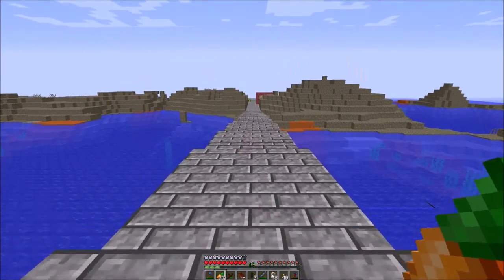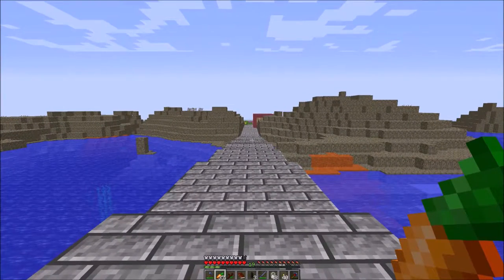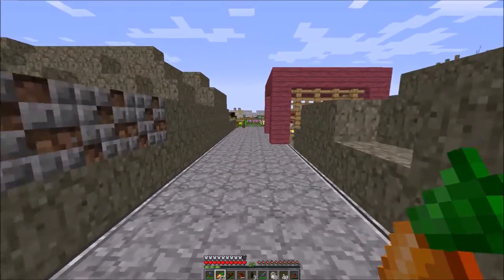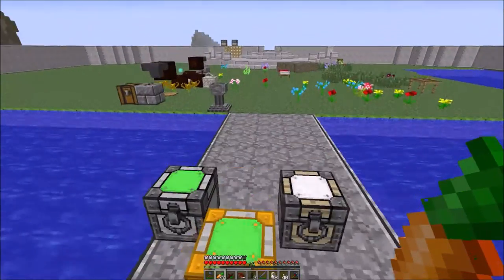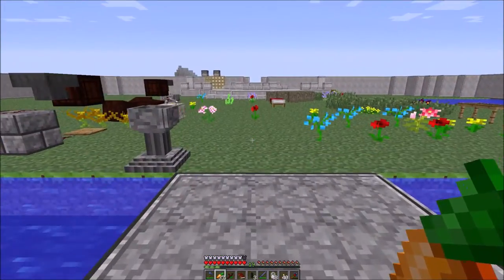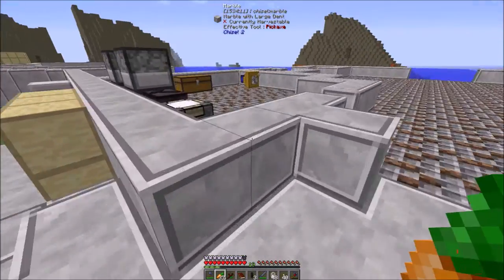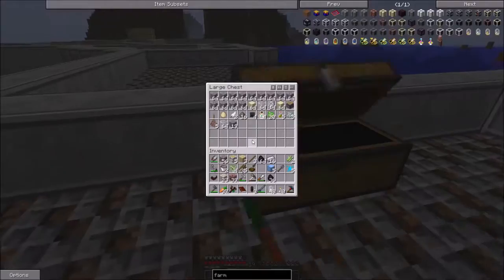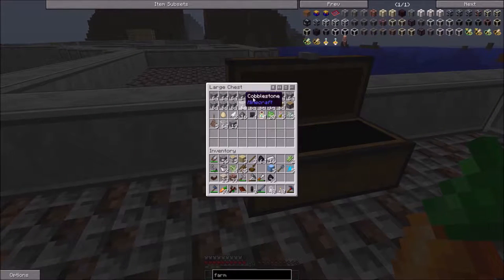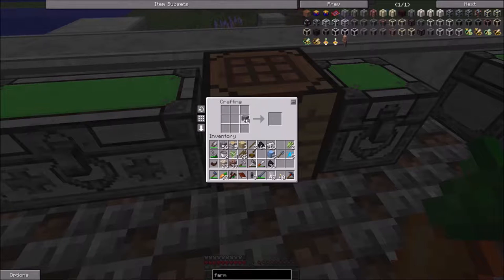Someone is at the door — give me just a moment, I'll be right back with you. All right, sorry about that guys. My girlfriend's sister's boyfriend was here to drop some stuff off and I'm the only one home, so I kind of had to get that. But we're back here and wanted to make farm blocks before we ended this episode.